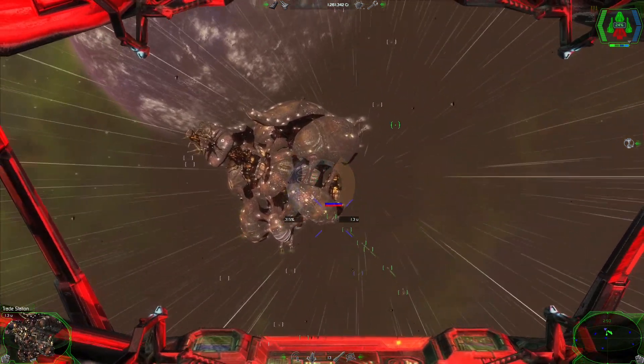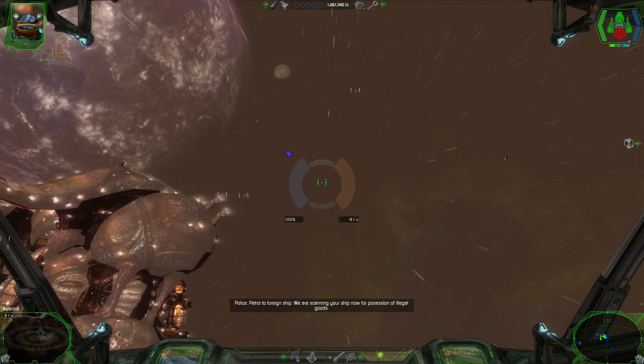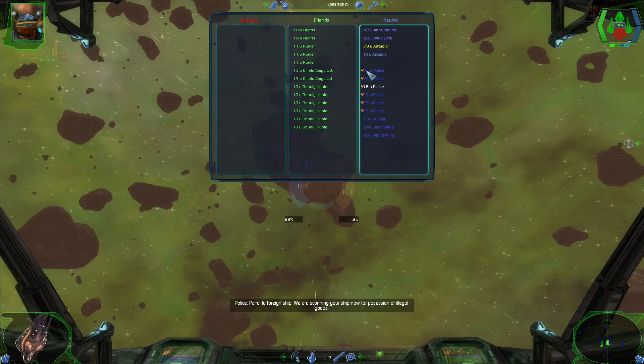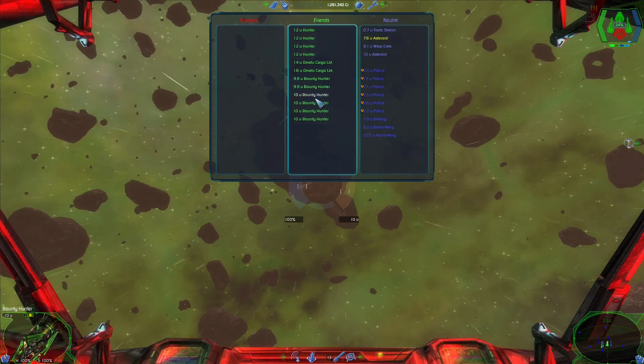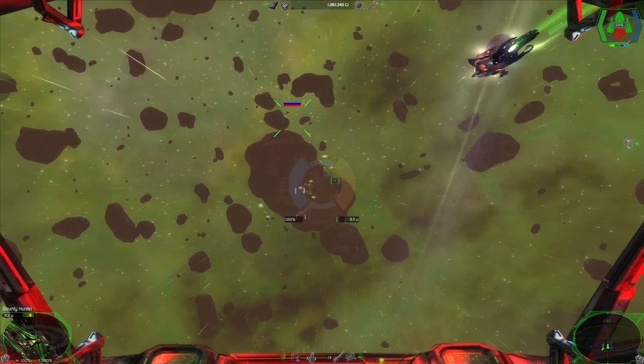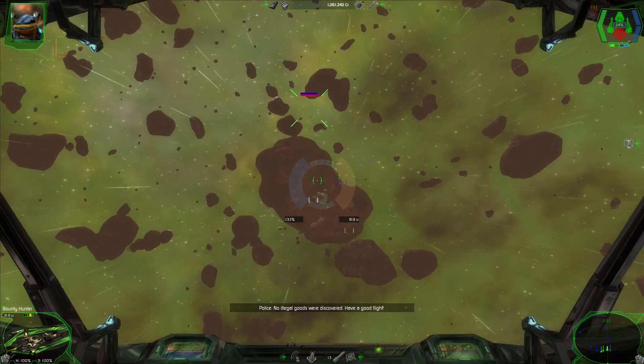That is the trade station. I am stupid — the asteroid was just in front. Patrol to foreign ships: we are scanning your ship now for possession of illegal goods. I could just go for the bounty hunters, I suppose. Are you done scanning? No illegal goods were discovered. Have a good flight.